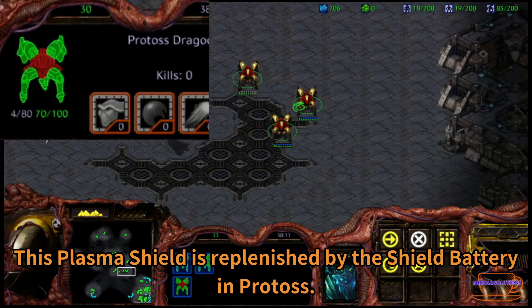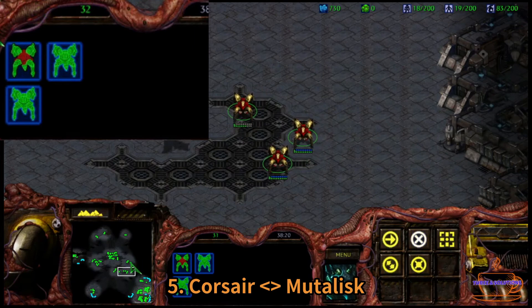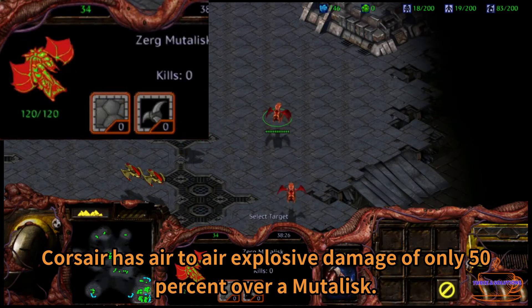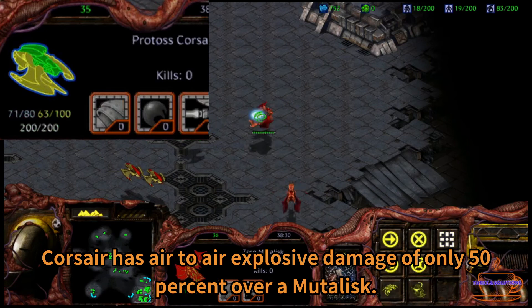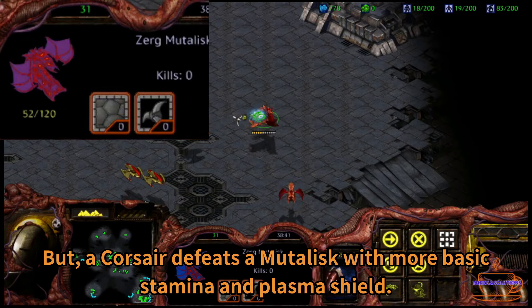This plasma shield is replenished by the shield battery in Protoss. Fifth, Corsair vs. Mutalisk. Corsair has air-to-air explosive damage of only 50% over Mutalisk. But a Corsair defeats a Mutalisk with more basic stamina and plasma shield.